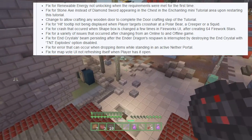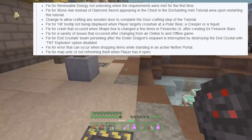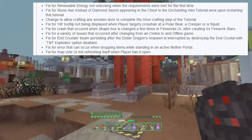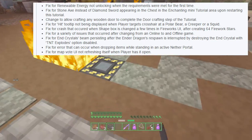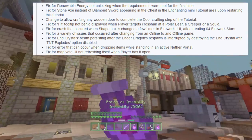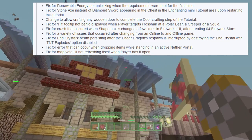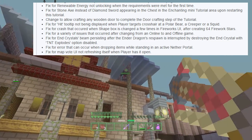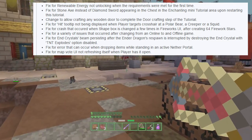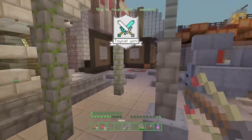There's a fix for the crash that occurred when the shape box is changed a few times in the fireworks UI after creating 64 fireworks stars, and a fix for a variety of issues that occurred after changing from an online to an offline game — which is something I had experienced. As well as a fix for end crystals' beam persisting after the Ender Dragon's respawn is interrupted by destroying the ender crystals with the TNT explodes option disabled. That is a very specific glitch, but they patched it out — that's how you know you're doing well with bug fixes when it takes a sentence and a half just to say it out loud.